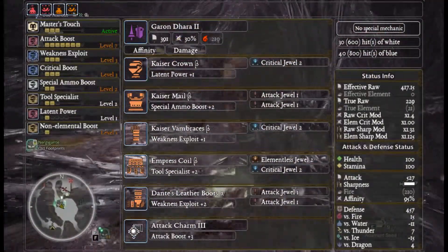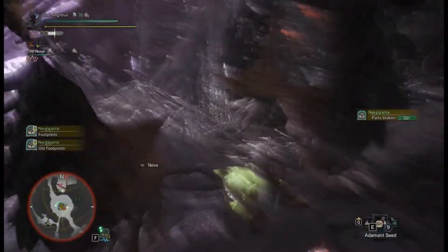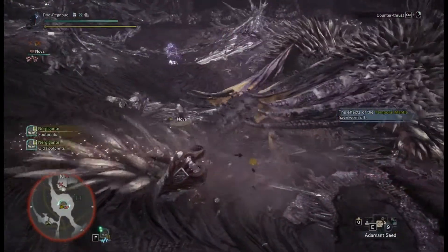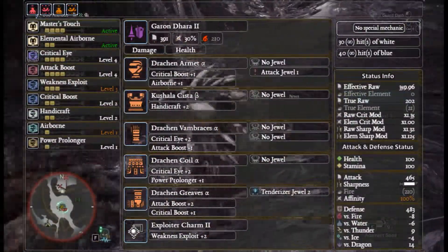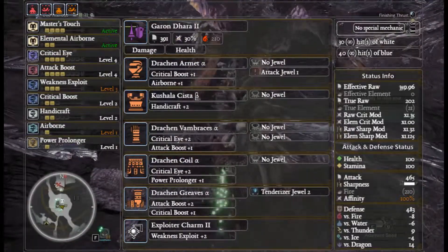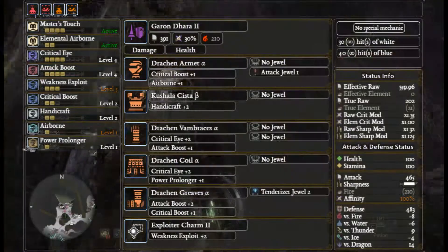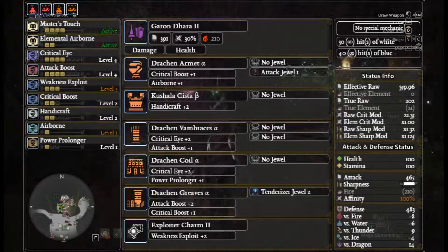That build still keeps 95% affinity. From here you should be able to farm Drachen, and this is where it gets a little hefty, because Drachen compensates for a lot of skills - basically starting poverty again but using Drachen as a base. The bare minimum Drachen setup uses: Drachen Alpha Helmet with Attack decoration, Kushala Cista Beta for Handicraft, Drachen Vambraces Alpha, Drachen Coil Alpha, and Drachen Greaves Alpha, with an Exploiter Charm. It just requires an Attack decoration and a Tenderizer decoration, plus a damage and health augment on the lance.